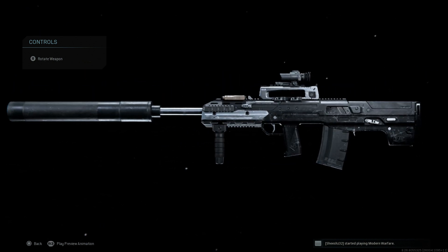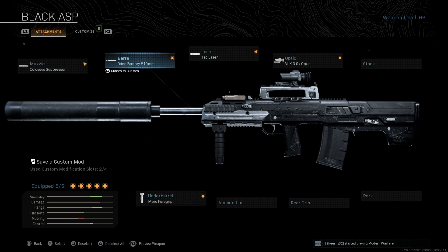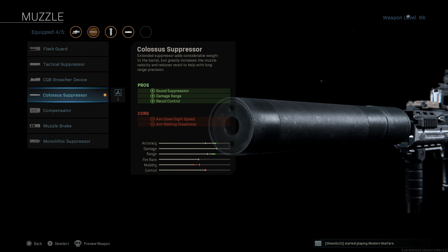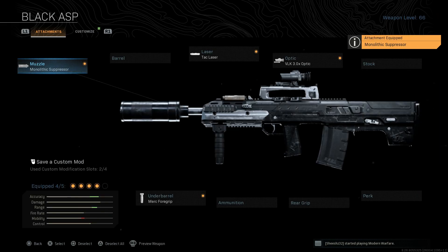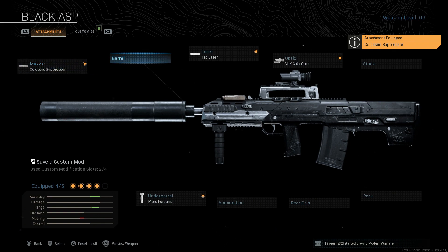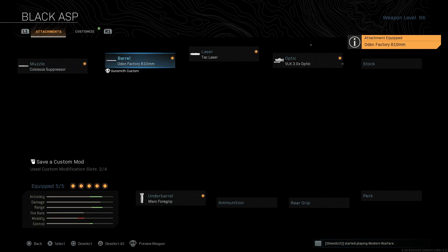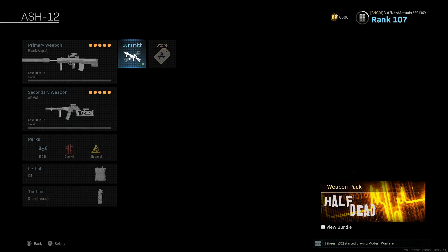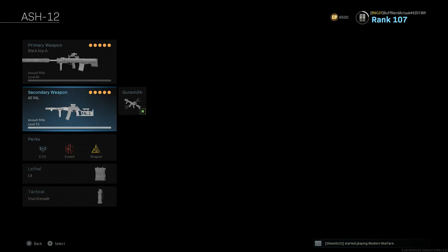Now the good thing about the Odin — which we'll see when we compare it to the SCAR later — is you can do more builds with it. You can have this longer-range build or even a shorter-range build using the base barrel and a monolithic suppressor, which works really well. You can switch up the optic too and have a really good weapon for closer-range engagements, which actually crushes in close range because of the large caliber. But for this video, we're going to run it for medium to longer-range engagements.